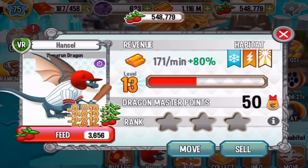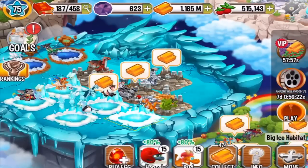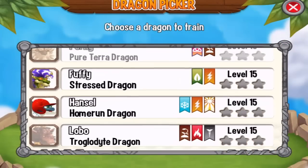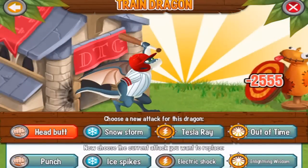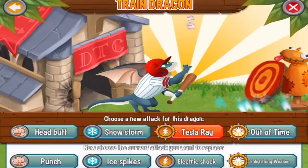Let's see what attacks we can train this dragon with. Let's go to the training center and find the Home Run Dragon. We can train him with headbutt attack, snowstorm attack, and Tesla ray attack.